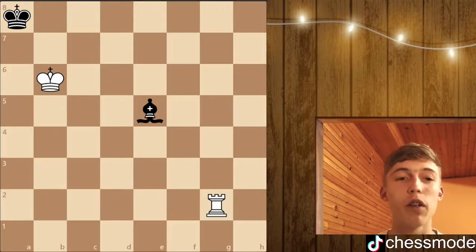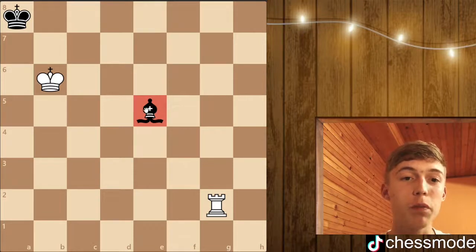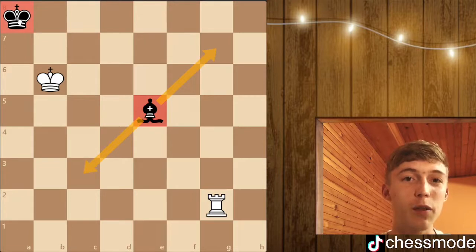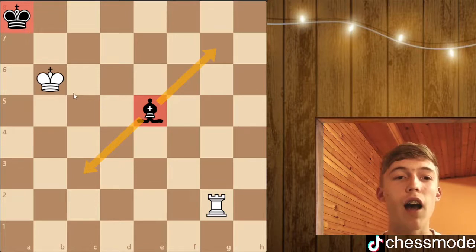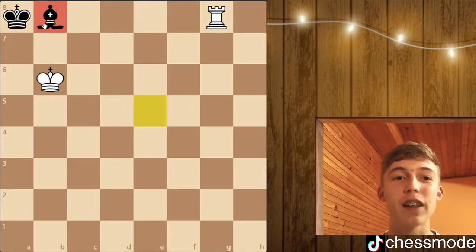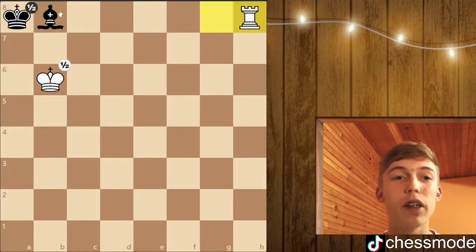About this endgame: a safe corner for your king to go is going to be the opposite color of the bishop. So if you have a dark-squared bishop, you should go to a light-squared corner like you can see here. The logic is really simple — after you're squeezed into that corner and white gives you a check, you want to be able to block this check with the bishop, so it's a really nice guard to your king.